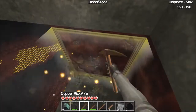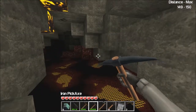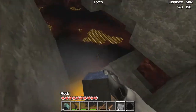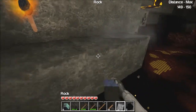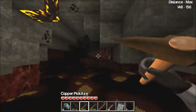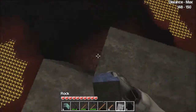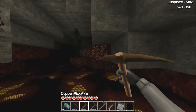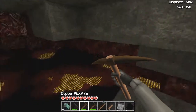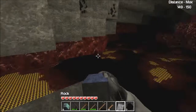Bloodstone! Oh damn, I guess I need a different tool for that — it looks different. The weird thing is the lava doesn't damage you. I swear I'm gonna fall here. Bloodstone, okay, and I can't get it. I don't know how I'm gonna get down there unless I just jump and find a wall or something.